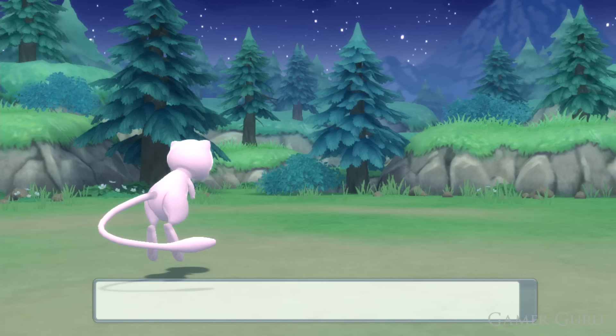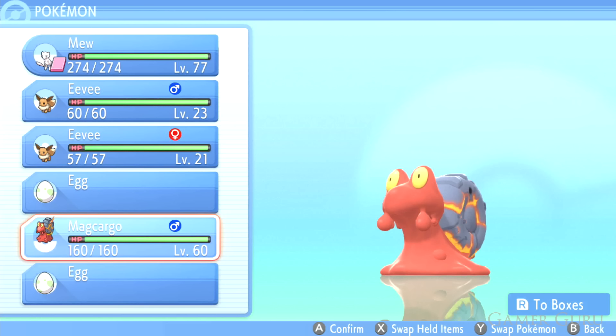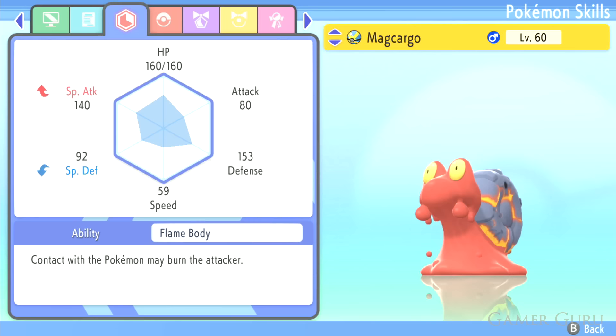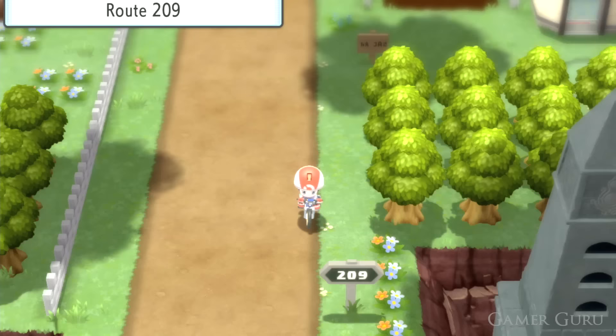When it comes to hatching eggs, some can require a lot of steps — even 10,000 to 12,000. A trick that's been around for several generations is that Pokémon with the passive ability Flame Body or Magma Armor, when placed in your party next to an egg, reduce the steps required by approximately 55% — less than half the usual amount. A great Pokémon you can get from the fire biomes in the Grand Underground is Magcargo, which has a chance of having Flame Body, making egg hatching much quicker.